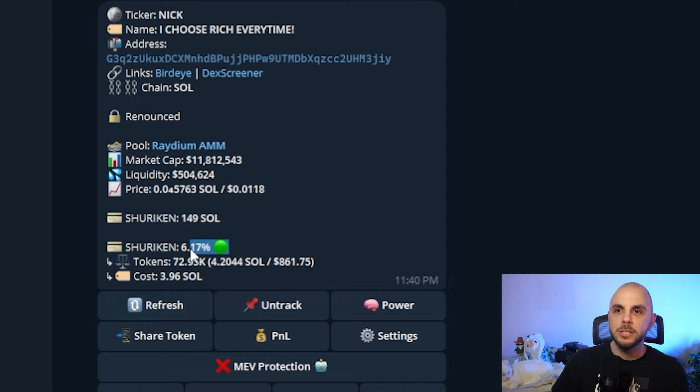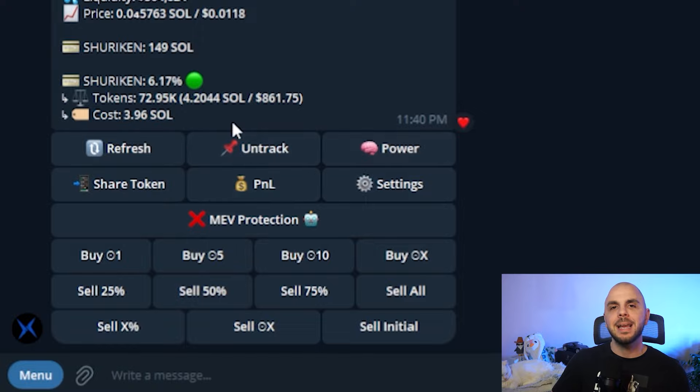So I'm up 8.93% — let's go. I click refresh and I just went down 3%. We can also see how many tokens I'm holding, what the Solana value of those tokens is, the dollar value if I were to sell right now, and how much it cost me. So I'm up like 0.2 Solana.